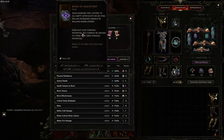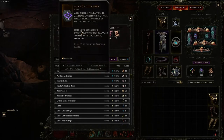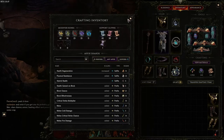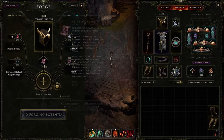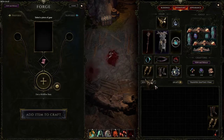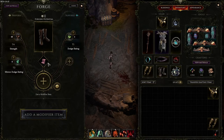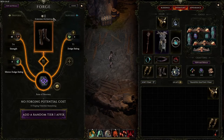After that, we have the Rune of Discovery. It adds random tier one affixes to all empty affix slots on an item and has an increased chance of rolling rare affixes. This does not cost forging potential, but it cannot be applied to an item with zero forging potential. So if you have an item like this helmet with zero forging potential and two slots open, you could not apply the Rune of Discovery. However, if you have these boots which have an open slot and forging potential remaining, the rune can be used.